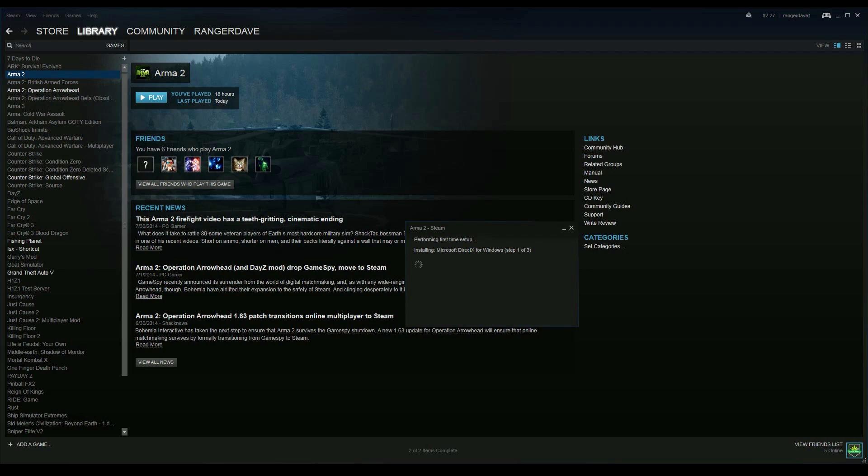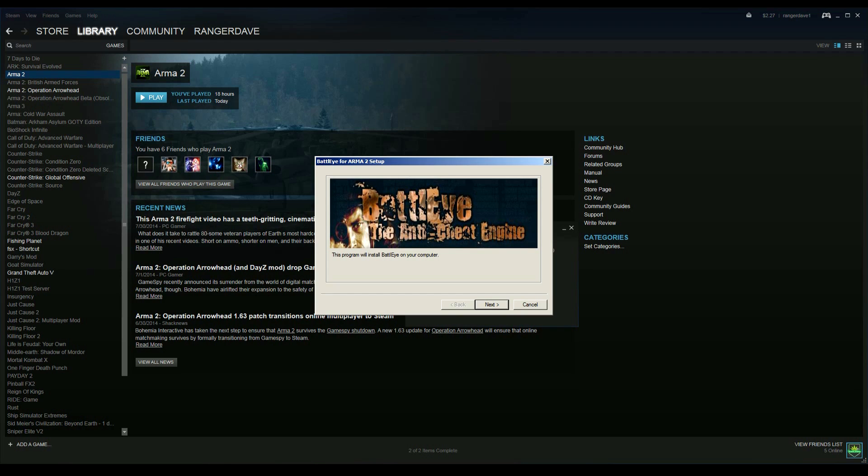It's really important that you run the initial setup from Steam. If you try to run from the desktop or something, it's not going to install BattleEye — or it might have problems installing BattleEye. So I always run my programs from Steam.